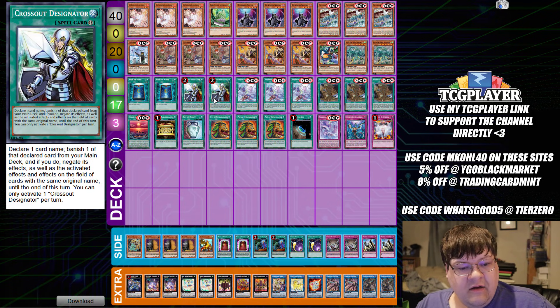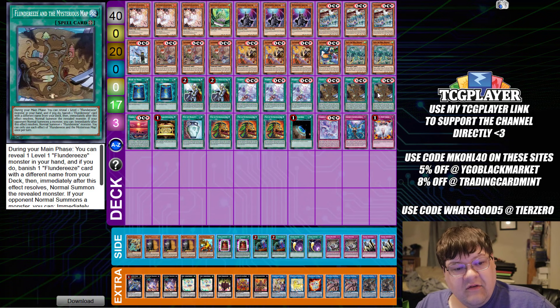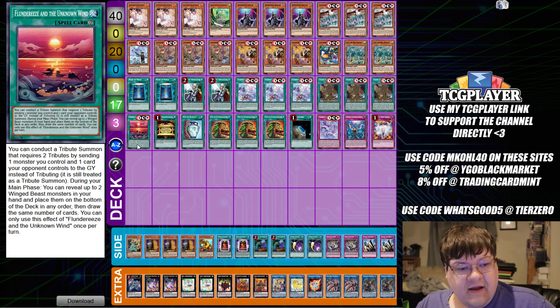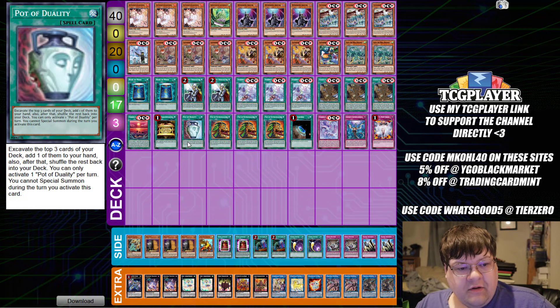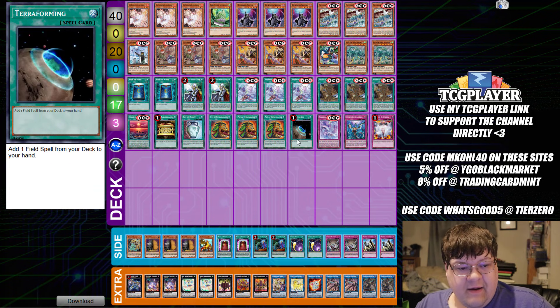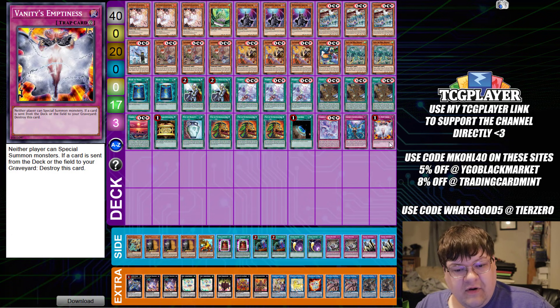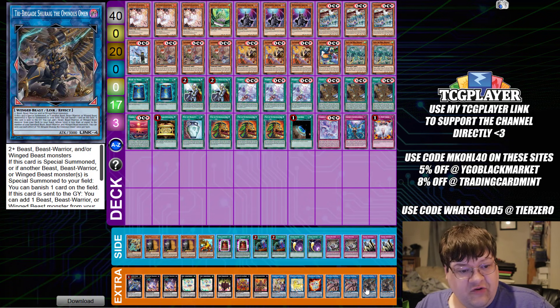We have two Book of Moon, two Crossout Designators, triple copies of the Preparations, triple copies of the Mysterious Map, one copy of Unknown Winds, one Goldsark, one Duality, triple copies of Pot of Extravagance, one copy of Terraforming, one City of Dreams, one Imperm, and one Emptiness. In the extra deck we have two Chirag.